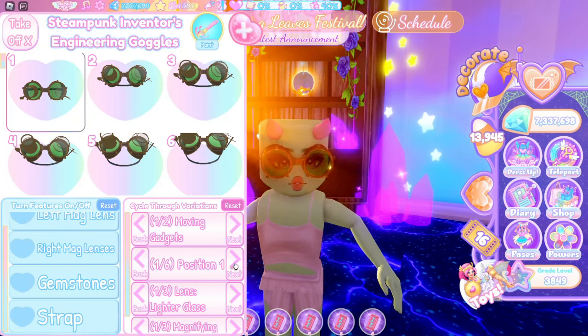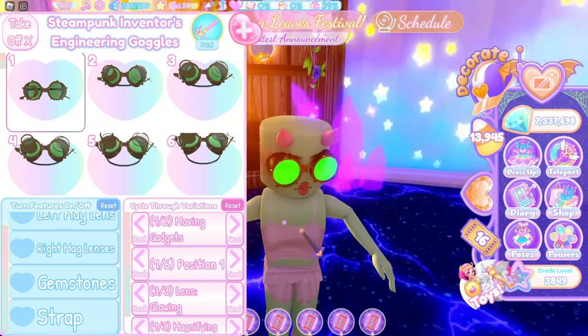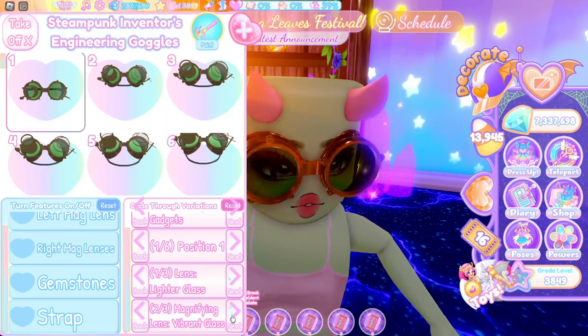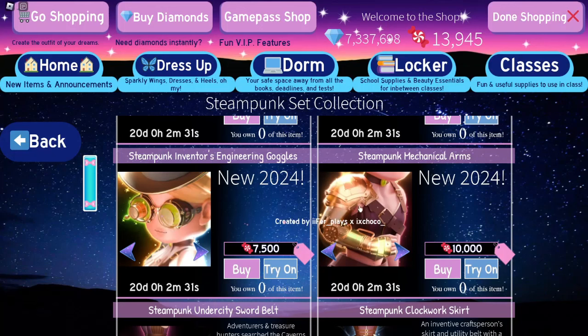You can have moving gadgets or not, and the lens can be set to lighter glass, vibrant, or glowing — glowing looks really cool, I really like that. There's also a magnifying lens option, lighter glass, vibrant glass, or glowing. Do I think 7,500 is a good price? I think it's a bit expensive, it's so expensive.